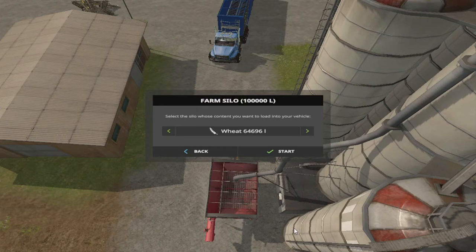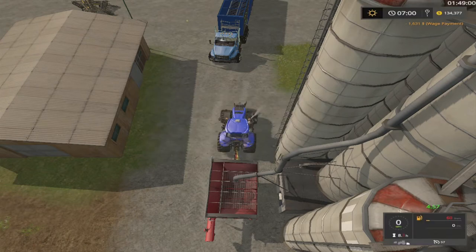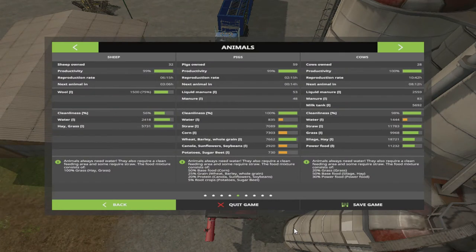We got some wheat here we can sell out. I like some barley. I ain't got very much canola, sunflowers, soybeans, corn. Our pigs are gonna need, well, I forgot about the pig food mixture.